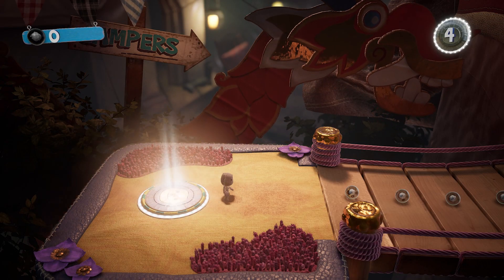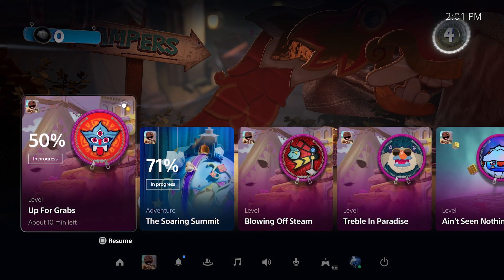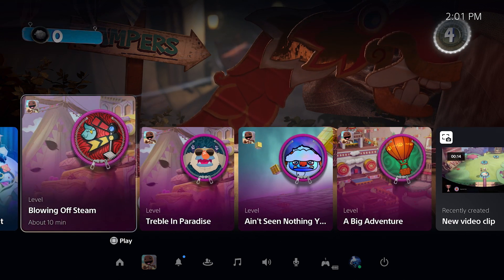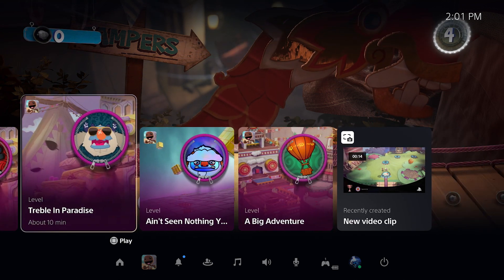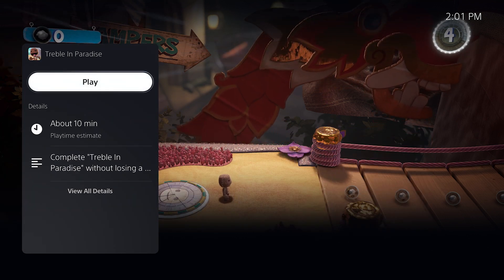Once you're in the game, you can press the PS button to open the Control Center and view relevant activities from your current game. Cards for any current or in-progress activities may display your progress and an estimate of how much longer they should take to complete. When you finish an activity, the suggested activities in the Control Center will help you choose what to do next, based on factors like your current progress and your location in the game.